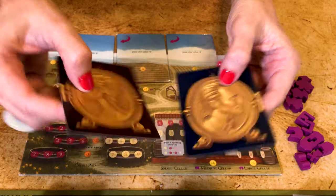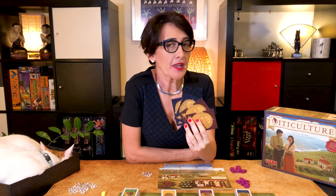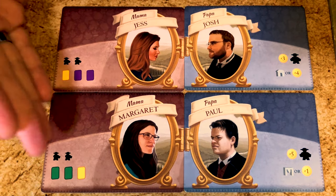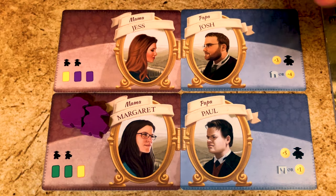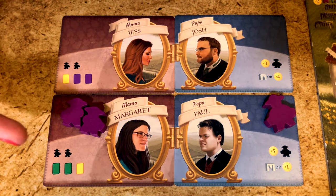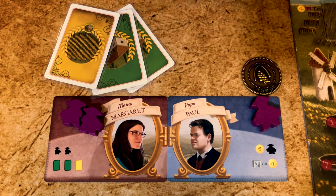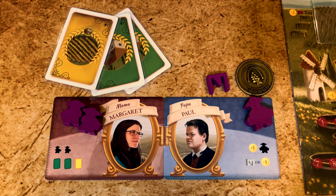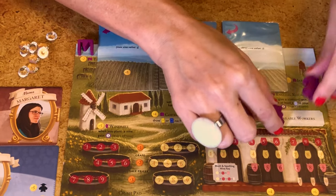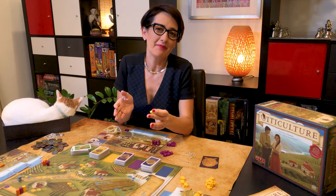Each player randomly takes one mama and one papa. I prefer taking two mamas and two papas so your first action is to choose one mama and one papa. They give you different advantages so it's good to make them work together. In general, mama gives you two workers and some cards, while papa gives you your grande worker and most of the time some money and one structure. For example, mama Margaret gives two vines and a summer visitor, and papa Paul complements her well — you get the trellis so you need to build one less structure. Place your new building on the mat, the workers in the available worker box, and the cards and money next to your player mat.